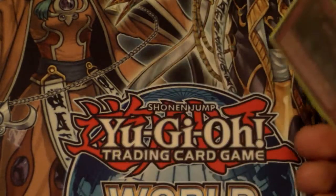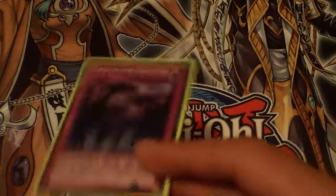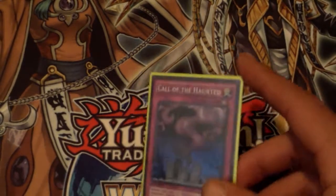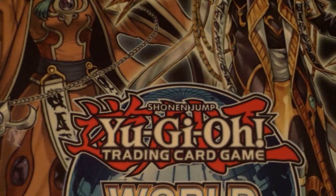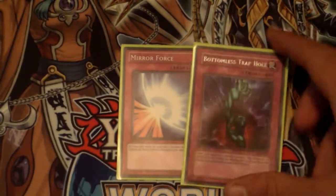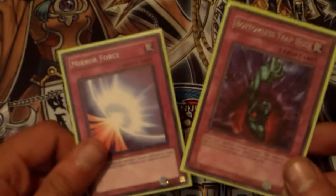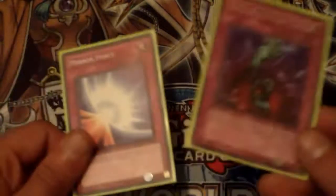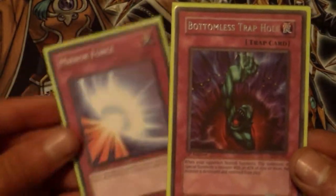One Call of the Haunted. Getting monsters back from the grave was huge back then, which is why Monster Reborn was banned. You also wanted to save Dust Tornadoes for Call of the Haunted. A card you should also consider running is Jinzo, because you can Call of the Haunted Jinzo, and even if they MST it, Jinzo negates the Call of the Haunted so Jinzo stays on the board. One Mirror Force and one Bottomless Trap Hole — I believe Bottomless was at three in this format.